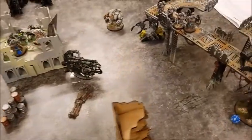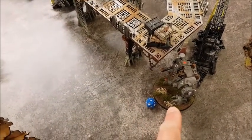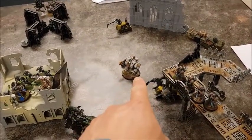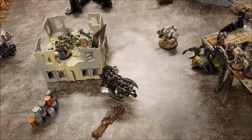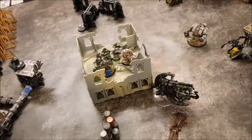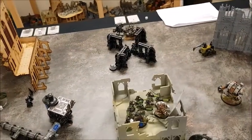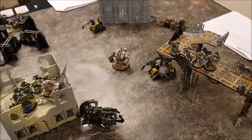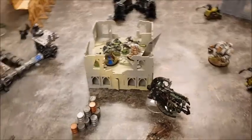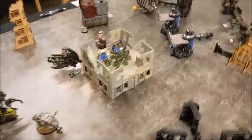Movement for Space Marines turn six: the Predator stays put on his bottom bracket as moving would cause targeting issues. The Dreadnought did a standard move to get into flamer range of the Annihilation Barge. Very little Space Marines left on the table now — these two units, the Bikes on the far side, and the Hellblasters. That's it for movement.